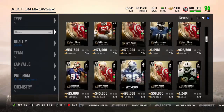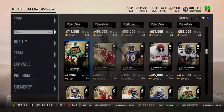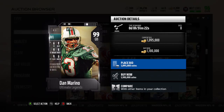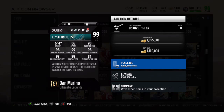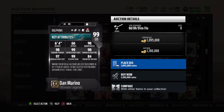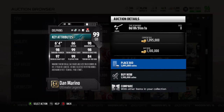And last but not least, we have Dan Marino. He looks amazing — wow. This is as good as you can get, basically, except he can't move. If you like a quarterback that just stands there, this is your guy for end game. 66 speed, but he's got 98 throw power, 99 throw accuracy short, 98 mid, 97 deep. Can't get better than that.